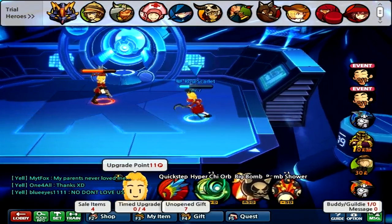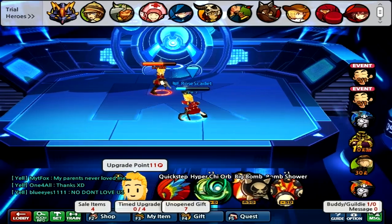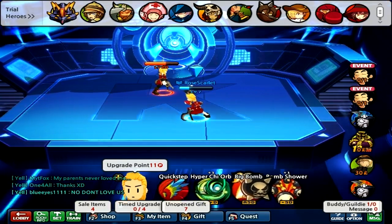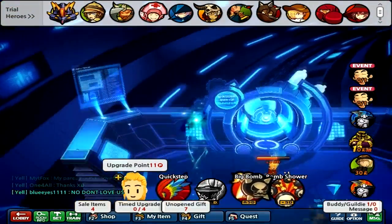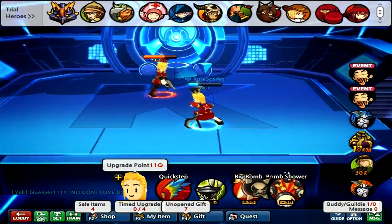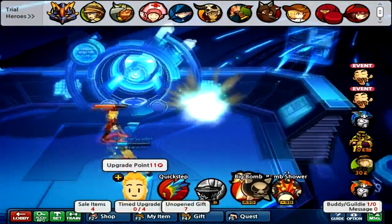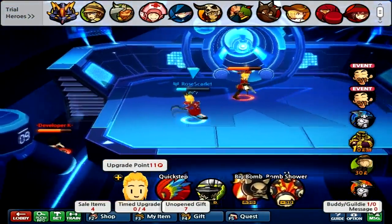Oh snap, I forgot — my partner here forgot to say something about the Chi Orb. I didn't know you could do this: when you use the Chi, hit A to ascend and hit D to go down. I didn't know that — I was just playing around with it before and re-recorded really fast just to add that. That's really cool. You can use it for chasing somebody.